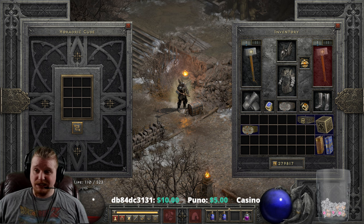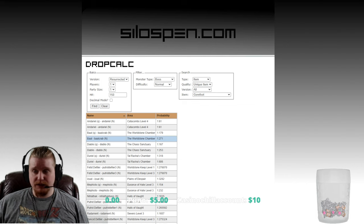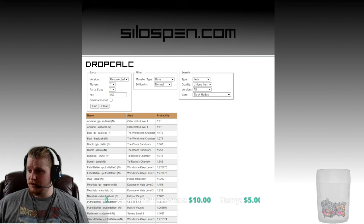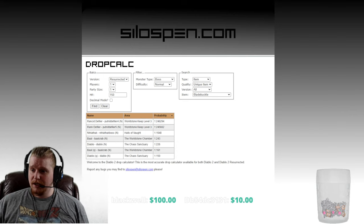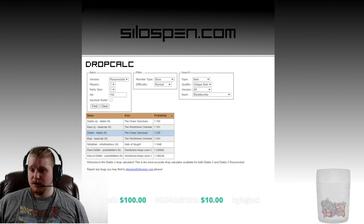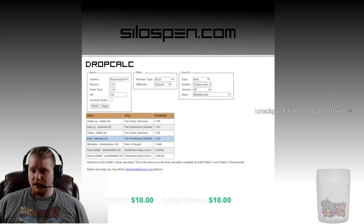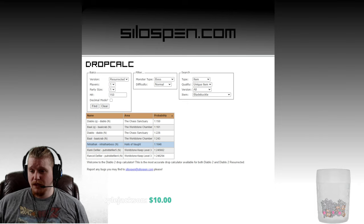Let's take a look and see where we can find a Blade Buckle. So let's assume 150% Magic Find and we're trying to find this in Normal Difficulty, because that's probably the better way to do this. Diablo has a really good chance at 1 in 226, and Baal with 1 in 243. So it looks like it's almost like an exit item for Normal Difficulty, which is kind of cool.